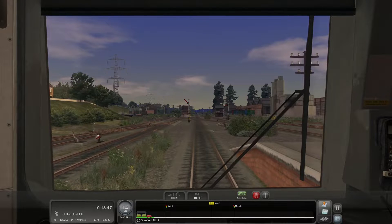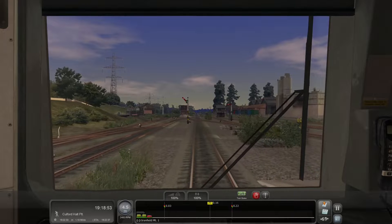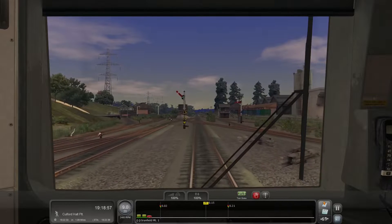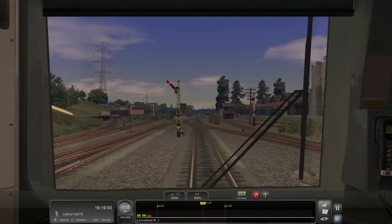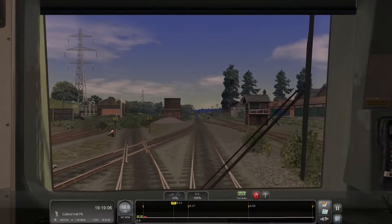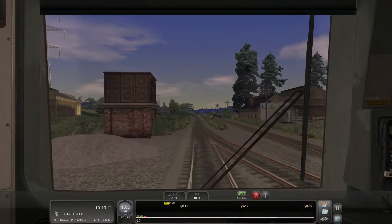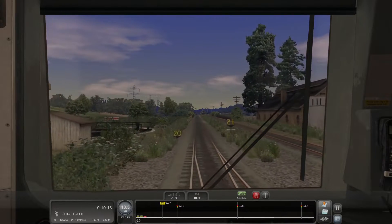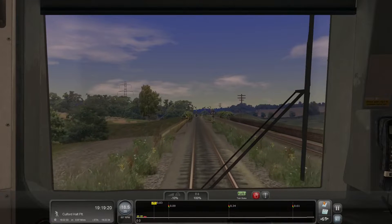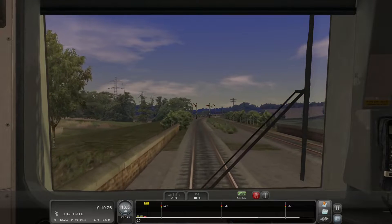Leaving Granfield, we are on our way to what is probably the most broken and ill-conceived platform in the entire series — Culford Halt, Platform 1. For some strange reason — the reason I say it's the most broken — I've already made three attempts to stop at this platform. First cab wouldn't work, second cab wouldn't work. You have to put the third cab in, and there are also no graphics for the platform.